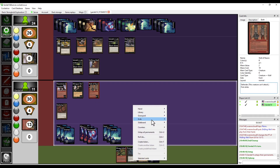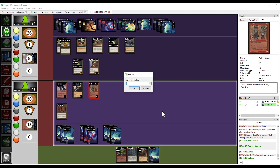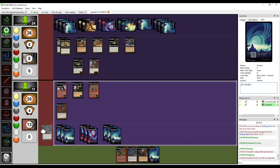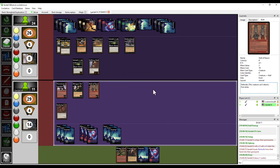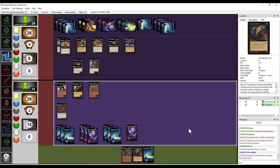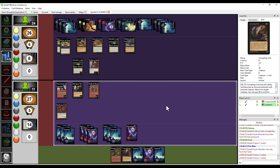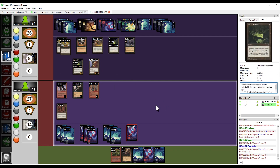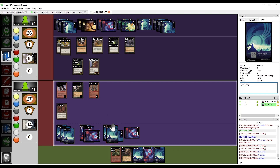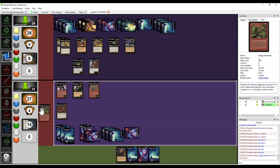Upkeep. Roll four. I got two. A draw. I'm going to put down a Mountain so I can draw two. I'm going to spend five — one, two, three, four, five — in order to cast the Mog Infestation.